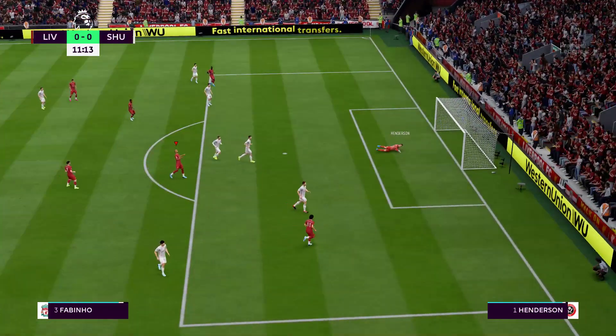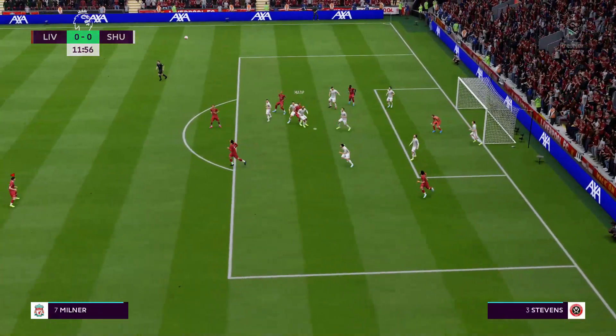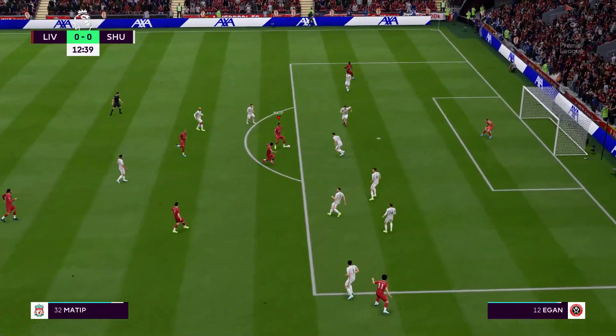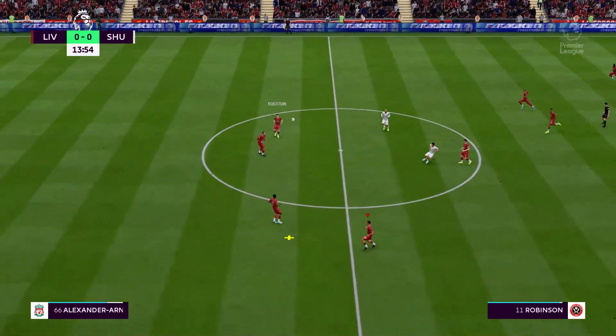There's a go here — oh, he's kept it out! In goes the corner. Possibilities for Liverpool — very able to get his body in the way, just cleared downfield. Not a proper pass because the pressure is so intense.